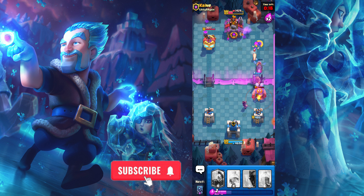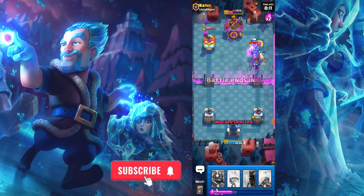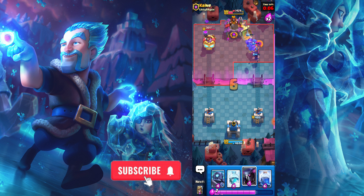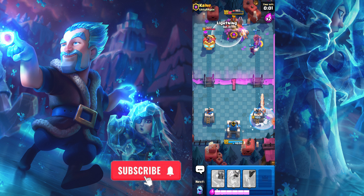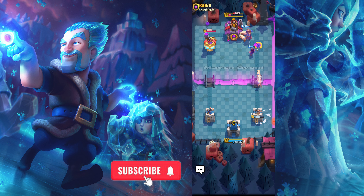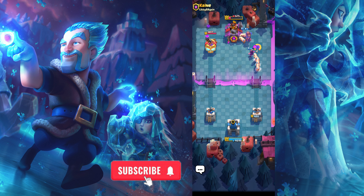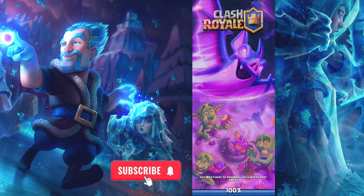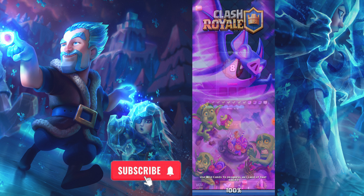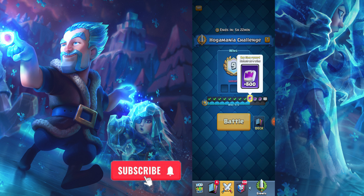I defend against his Ultra Wizard — this is an EE Giant. I deploy my Prince, he defends my Prince. It's Red Barbarians. His king tower is low HP. I deploy Freeze against his Goblin Barrel and I almost killed the king tower with my Lightning Spell but time is over. Okay guys, I finish my attack and I win with one crown. We move to 9 wins, now going to 10.